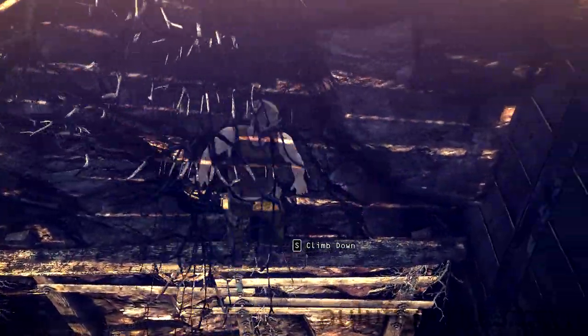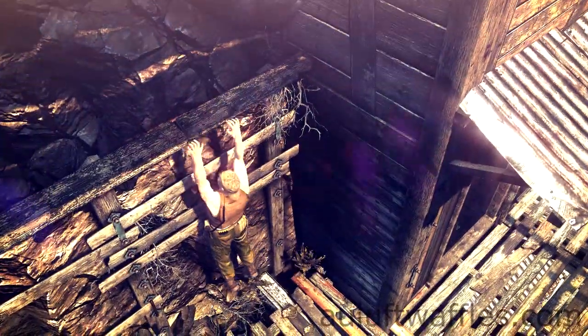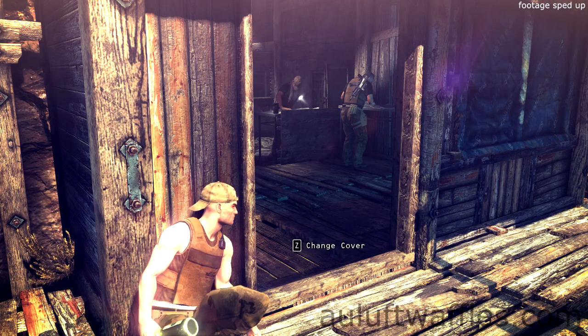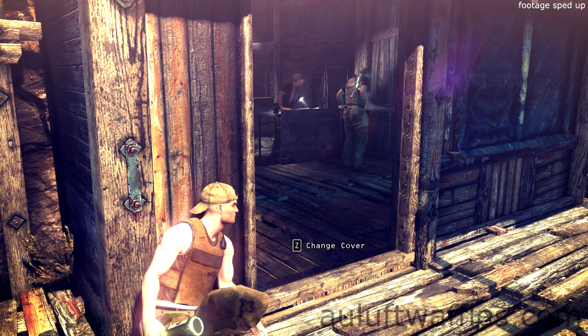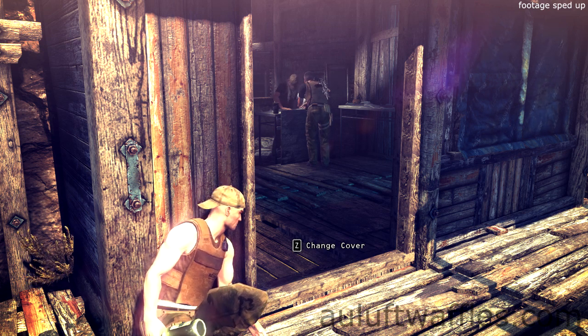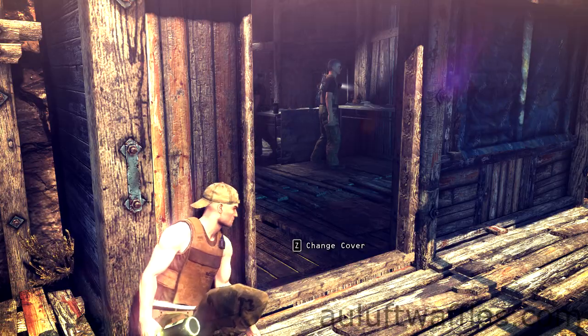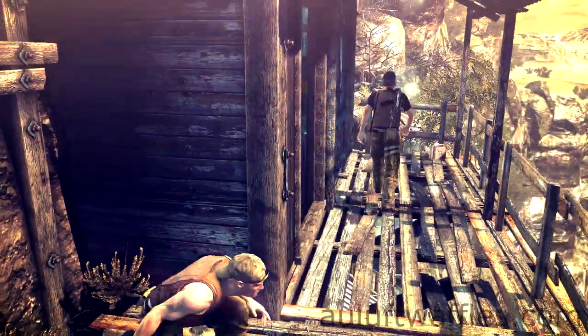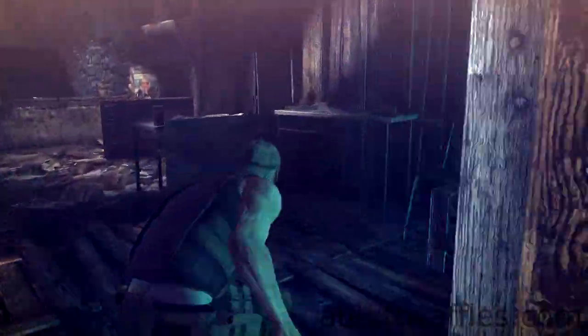Take cover on the wall to the left of the doorway into the mine. Wait for the two guards to have stopped talking. Then throw the bottle onto the walkway and wait for a guard to come out of the mine.